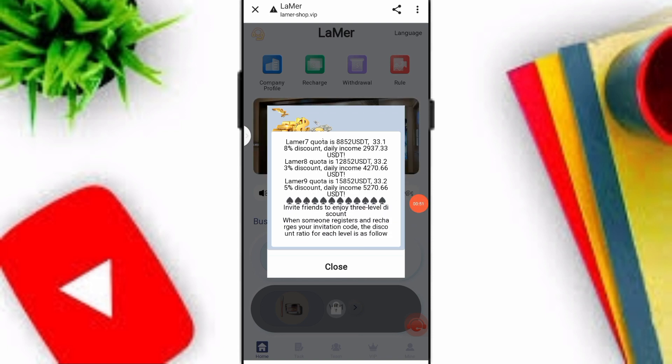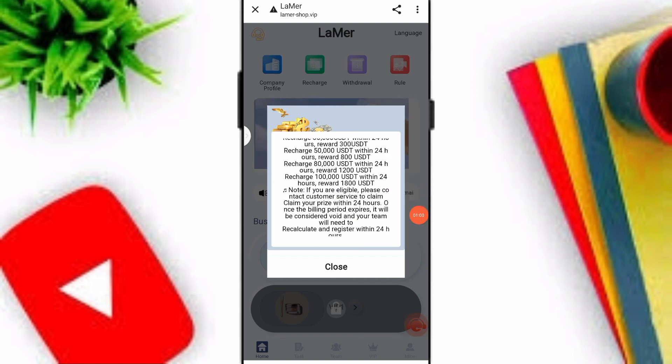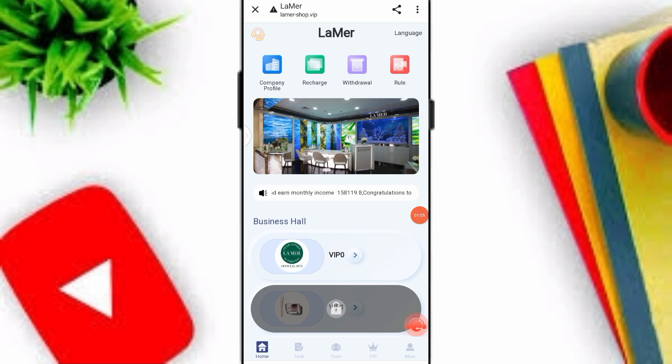You can check out all of the VIP profit tiers. You can also invite your friends and earn three-level profit: 10 percent for the first level; if a member reaches 1000 you get 100; 3 percent for the second level; and 1 percent for the third level. You can check out all profits, company profile, recharge, and withdraw rules.